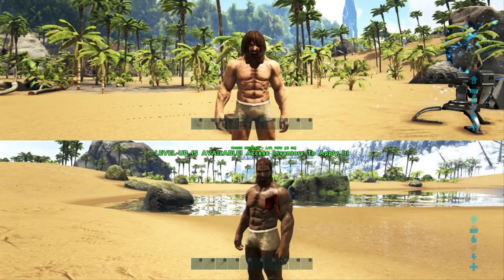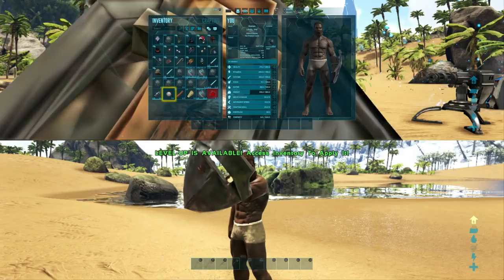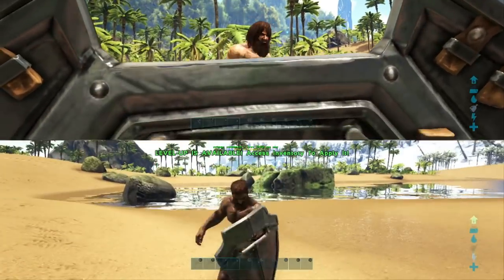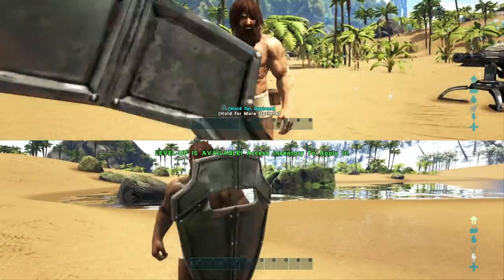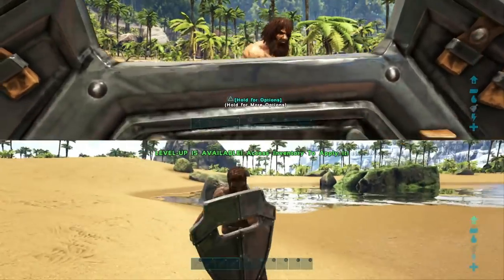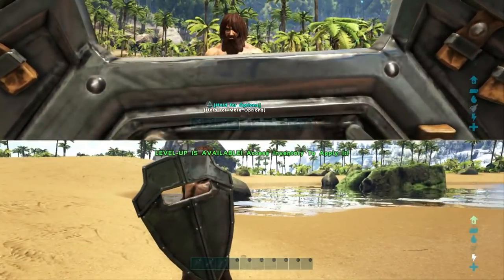You get about two punches against the player, which is pretty much equivalent to two dinosaur attacks, so the wooden shield obviously isn't very good. However, jumping over to the regular metal shield which weighs a hefty 45 — it does cost quite a bit to make — if you're punched it doesn't really damage us. We're only taking a slight amount of damage every two hits, which is pretty impressive.